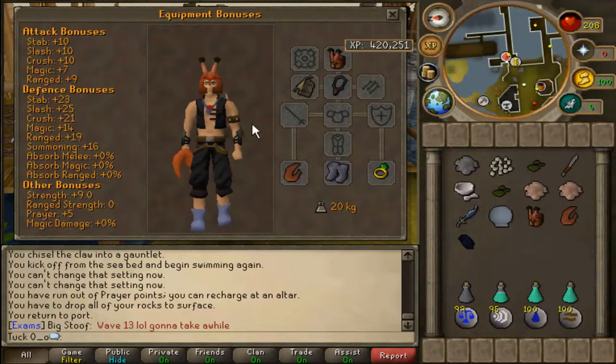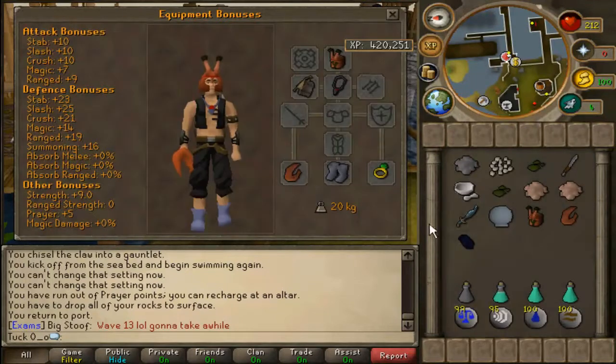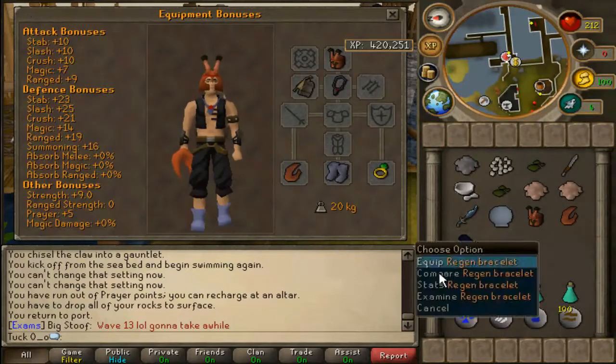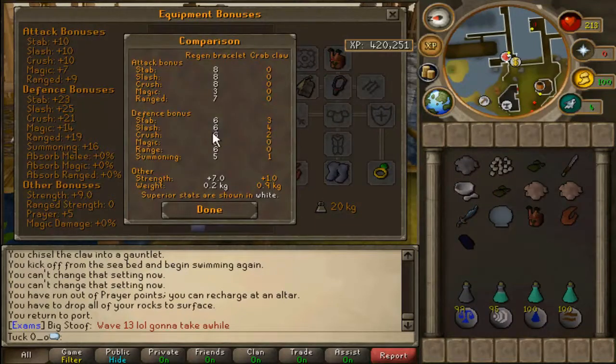It does look quite cool. The helm gives negative mage and range and some really small defense bonuses. The claws also give some small defense bonuses plus one strength. They're not the worst claws in the world — if you're one defense and just starting out and can't afford the regent bracelet, they're a nice plus one strength bonus. But compared to the regent bracelet, they just don't compare at all.